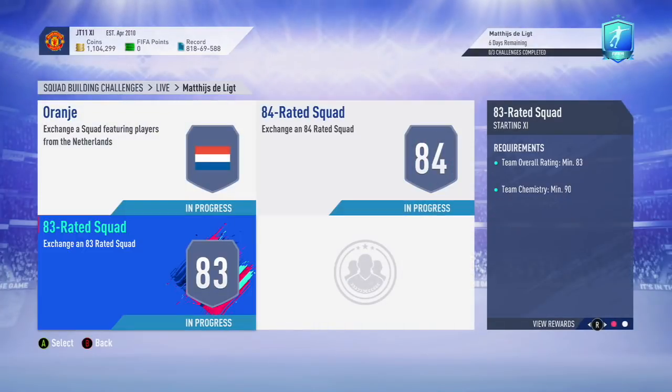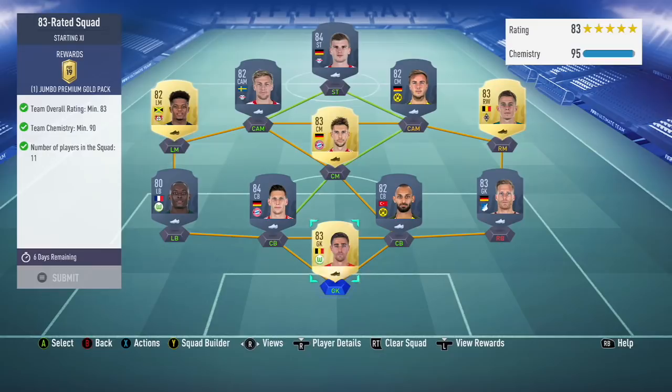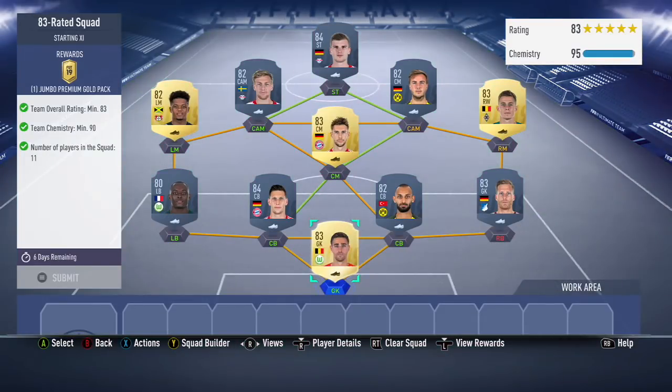Finally, we have the 83 rated squad - very basic, normal 83. 90 chemistry, which does make it practically either a nations team or a league team, or a combination of the two. That is going to require a few more players from the same league - I think I went with a Bundesliga on that one. Very, very simple and easy to do. Obviously this doesn't help if anyone's going to do this with the league SBC method.